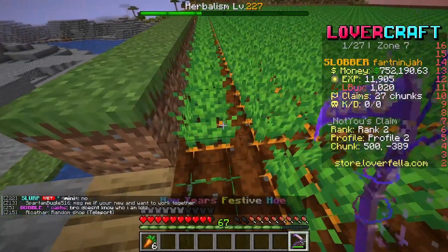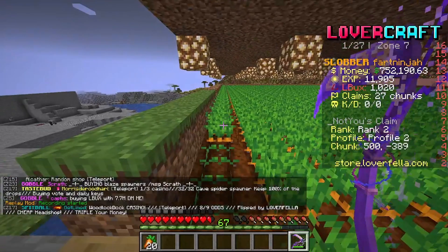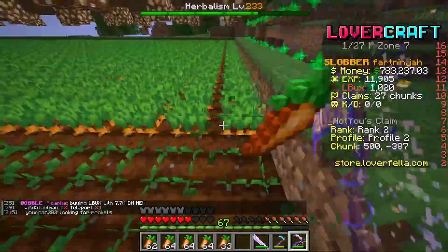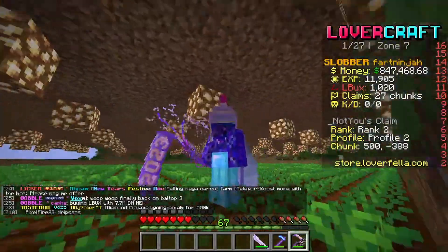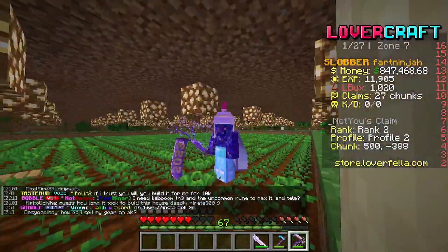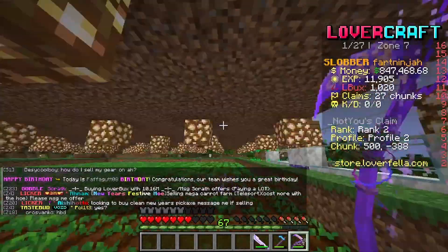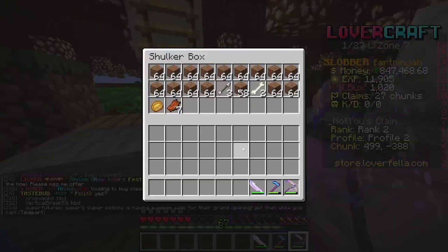We grab our hoe, harvest one carrot, place it down, and then start the replay. It takes around five minutes to harvest the whole thing, so it's not very long. We want to make it like six more floors and then it'll be perfect. Let's do something else now.